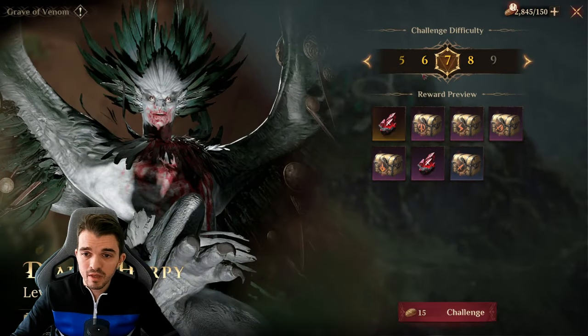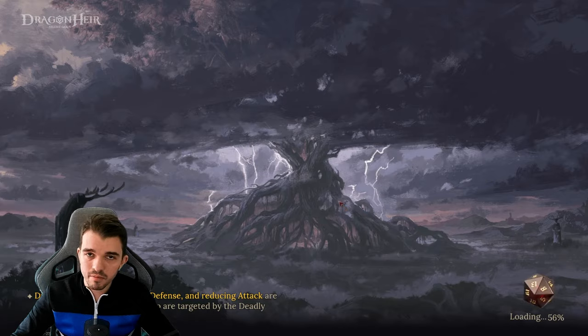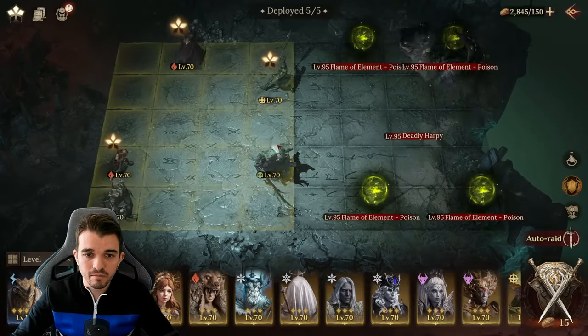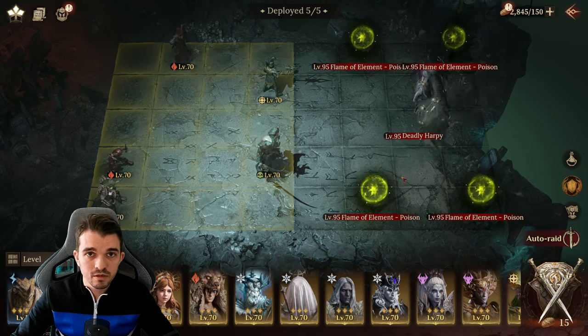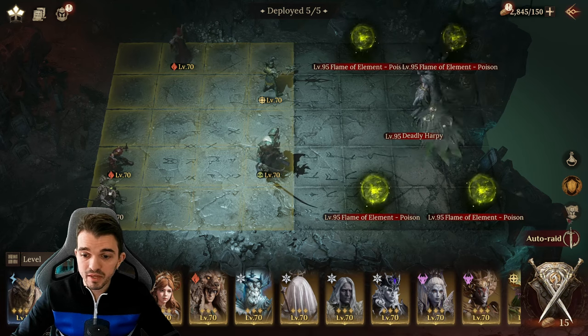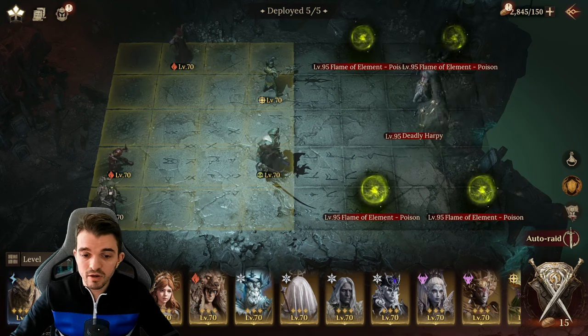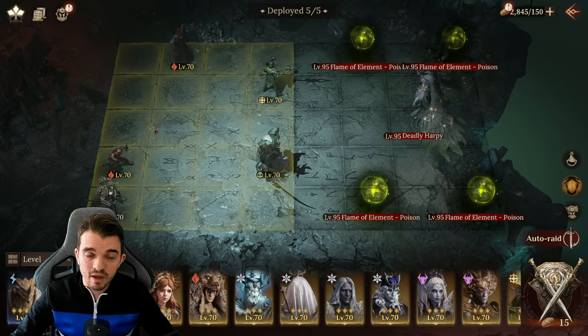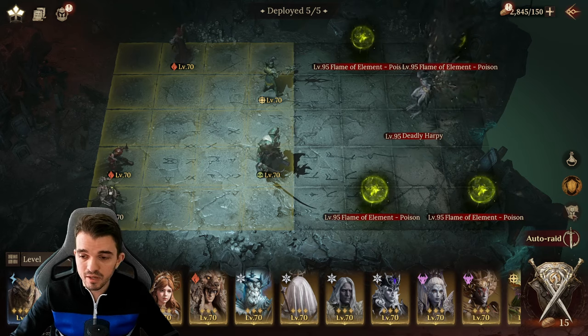So let's go to Grave of Venom. On your 2nd to 3rd day you're gonna be able to start farming Grave of Venom, so this will be a good start to farm epic gear. Because at this point, if you watched the video showing how to easily get rare gear, you should have rare gear for every character and can start farming epic gear.